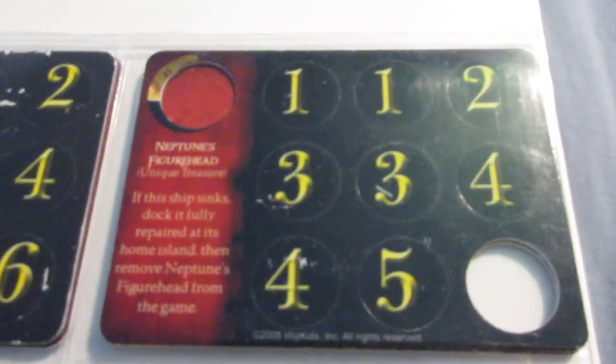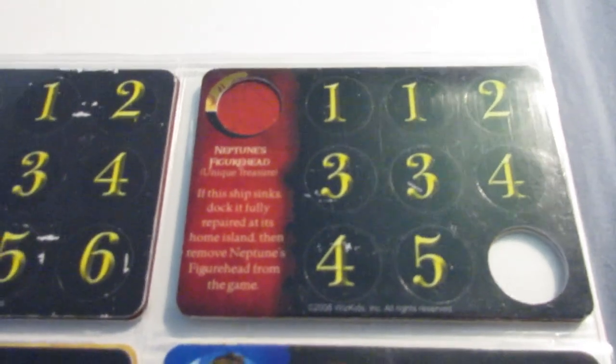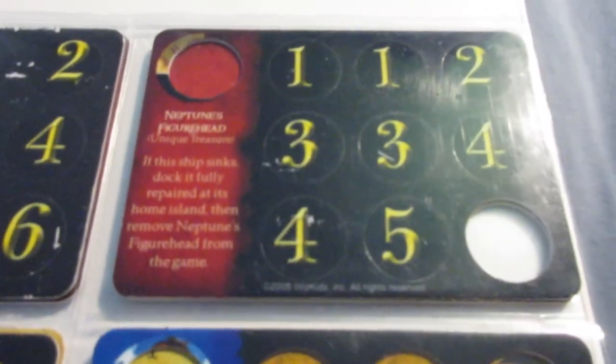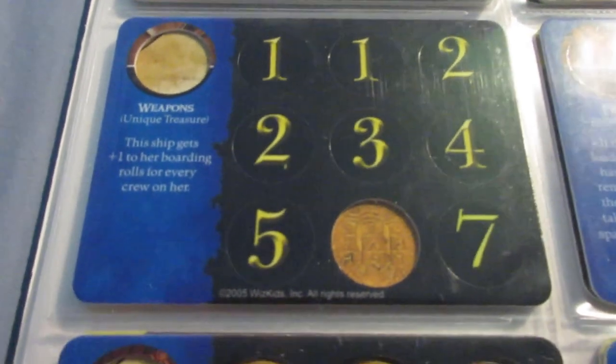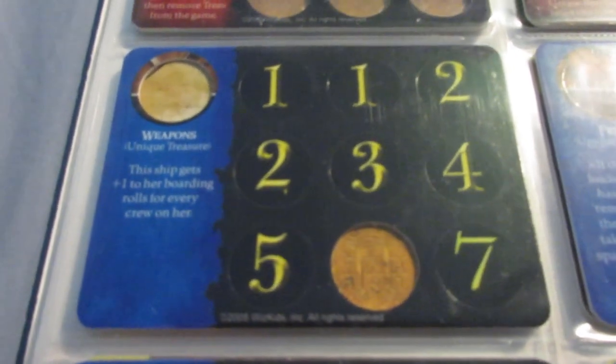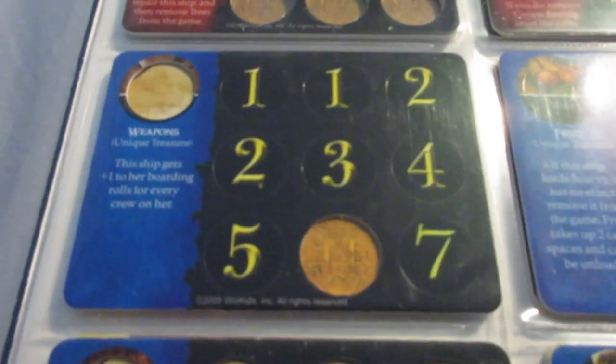Neptune's Figurehead is cool — when the ship sinks, dock it fully repaired at its home island. It's kind of like a super Eternal, so kind of overpowered, but it could be cool as a bargaining or trade ship for an opponent. Weapons gives plus one to boarding rolls for every crew aboard. I think they should have done more with crazy boarding bonuses like plus two or plus three. I've used Weapons a bunch of times and it can be pretty effective — it's a good one to transfer to a gunship where you could get plus four or five to your boarding rolls. Fruit is unpunished — it takes up two card spaces, can't be unloaded, and really doesn't have value. We already saw Scurvy, which isn't even that bad, so Fruit is just not too exciting.